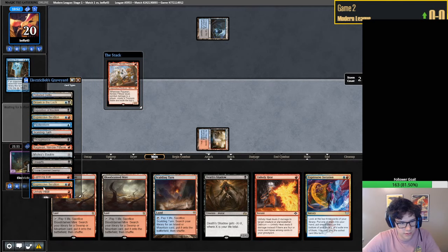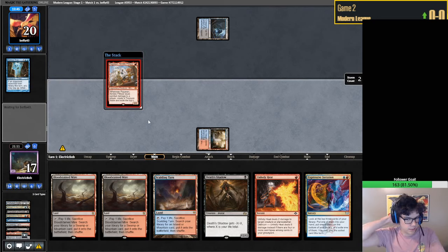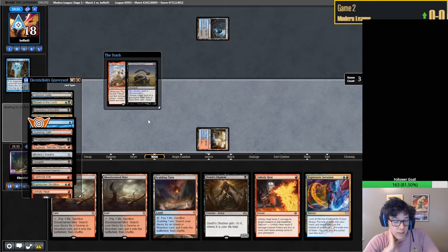We do have Delirium - counting one, two, three, four, five types. At least that's something. It turns on our Unholy Heat for the Hedron Crab, which is something we're specifically worried about. We're milling 13 - it seems like they have a Surgical hitting Flusterstorm. We only have two, so I'm honestly quite cool with that. They should probably leave it in the graveyard.